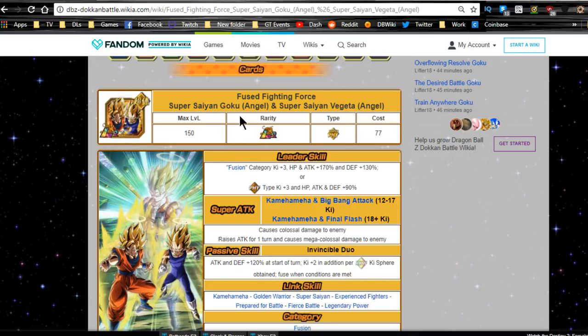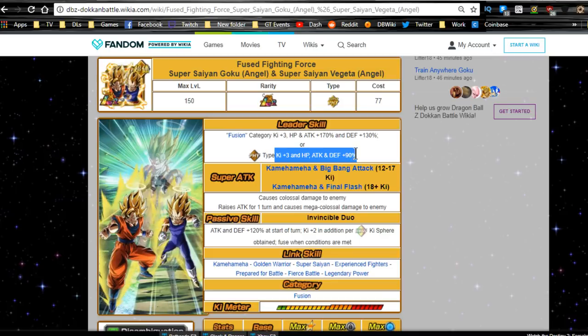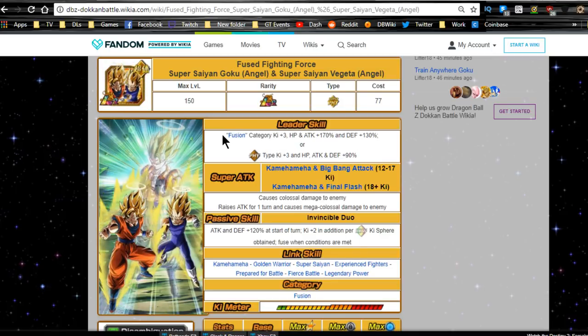Leader ability for Fusion category: Ki +3, HP and Attack +170, Defense +130. Or for Physical type: Ki +3, HP, Attack, and Defense +90 — very good, especially for the Fusion category. You have Super Saiyan 3 Gotenks and Super Saiyan Gotenks on this team who fuse themselves, so you have that going for you.